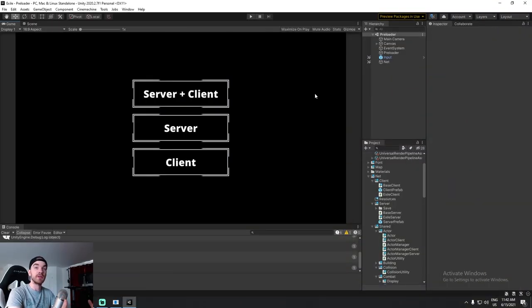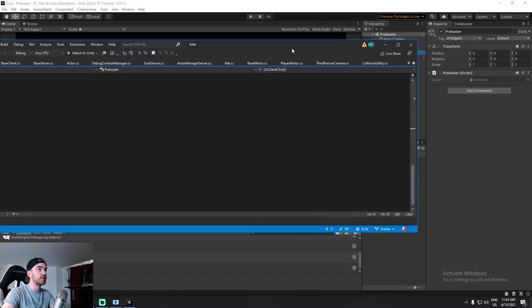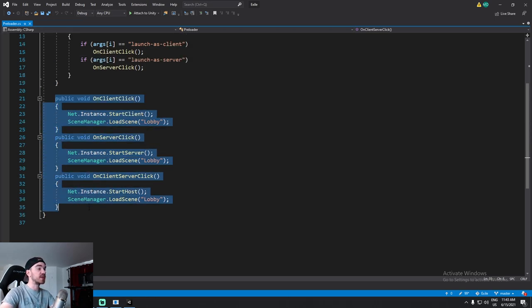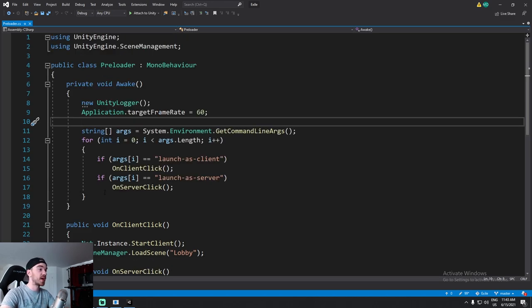Our first goal today is to prepare a build to run on the server side. I don't want to circumvent the flow entirely — I want to keep it for development. But when this runs on the Linux machine with a certain argument, I want it to jump directly inside the server. Under my preloader script, which handles the button clicks, you can use command line arguments. Here is the piece of code I'm using: System.Environment.GetCommandLineArgs().